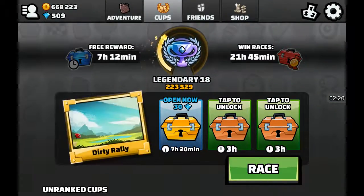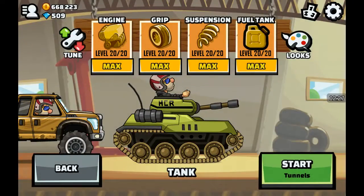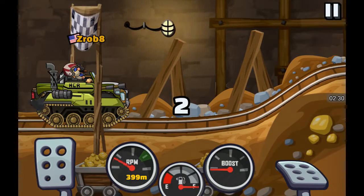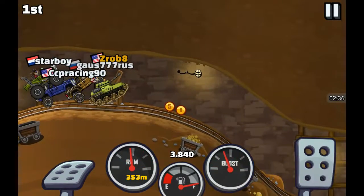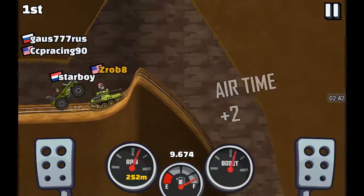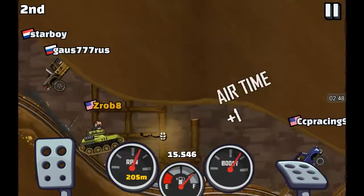It's kind of interesting. Obviously they have a few new tracks — there's this new track called Tunnels. I'm just going to show you the new cups. I really like this new vehicle. And then of course you can break off the cannon, just like you could in the first Hill Climb. If they didn't have that, you'd be missing out.